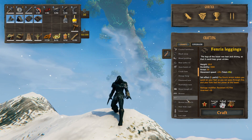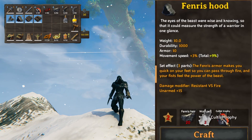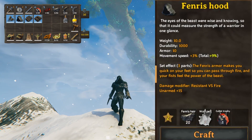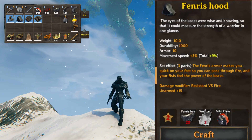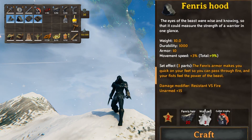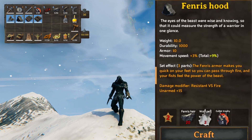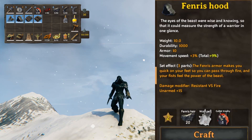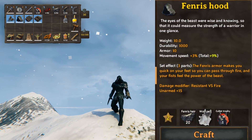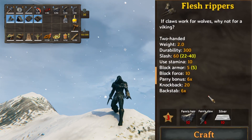Scrolling down to the Hood — the Hood also requires 20 Fenris hair, but it also requires a cultist trophy. That is going to be a little bit more of a challenge. I did leave that out of the video I recorded of me exploring the caves, so I'm going to let everyone experience that for themselves. Overall, you will need 60 Fenris hairs to craft the full set. And to craft the Flesh Rippers, you will need 6 Fenris claws, 10 hair, and 10 silver.